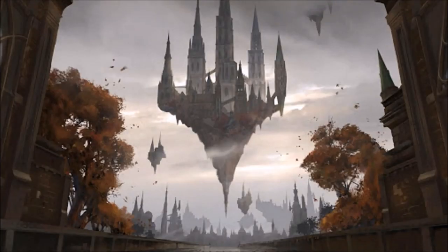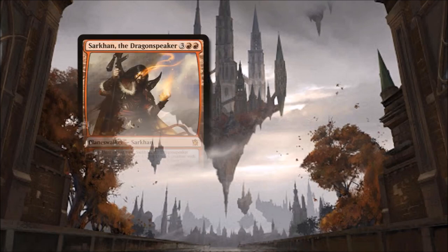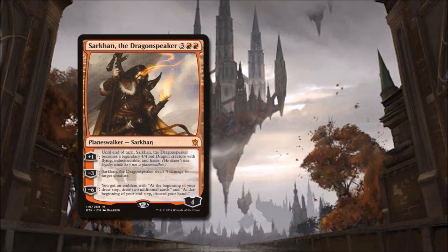In today's deck we are going to attack our opponents with our Planeswalker, Sarkhan the Dragon Speaker. For 3 and 2 red, he is a 4 loyalty Planeswalker. If we plus 1 him, until end of turn he becomes a legendary 4/4 red dragon creature token with flying, indestructible, and haste. If we minus 3 him, he deals 4 damage to target creature. And if we minus 6 Sarkhan, we gain an emblem that lets us draw 2 additional cards during our draw step, but at the end of our turn we have to discard our hand.